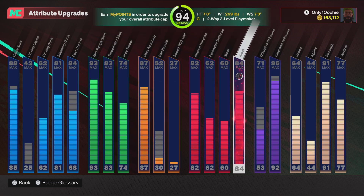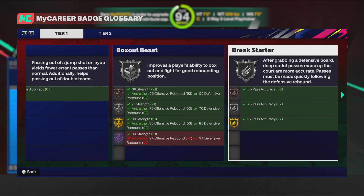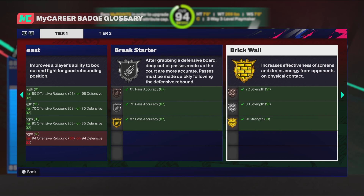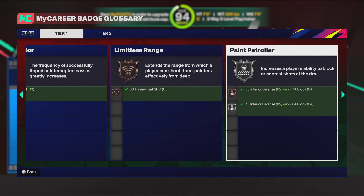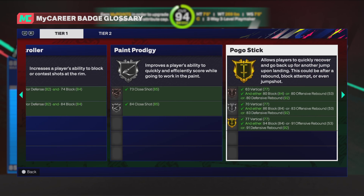2-8, 3-level playmaker, 269 on the center. Y'all wanna see the badges? You get bailout, Hall of Fame box out beast, break starter at gold, brick wall gold, dead eye you get gold, interceptor bronze, limitless bronze, paint patrol silver — perfect. Paint prodigy silver — perfect. Pogo gold — that's great.